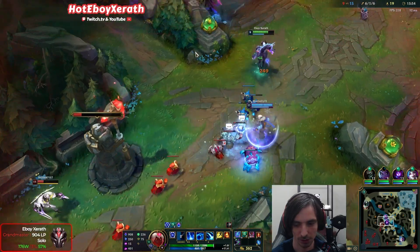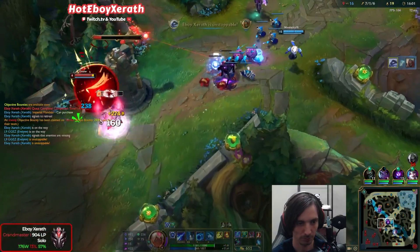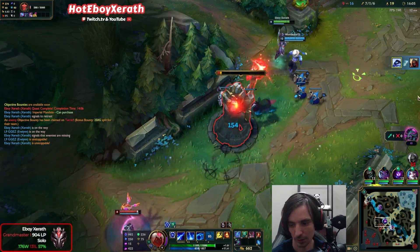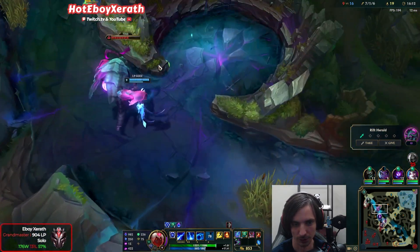Okay, I'm almost at ulti. I need him a little bit lower. Oh, he uses Shadow. Easy peasy. I'll work towards the Crystal Scepter — let me just go top and take Tier 1 top.